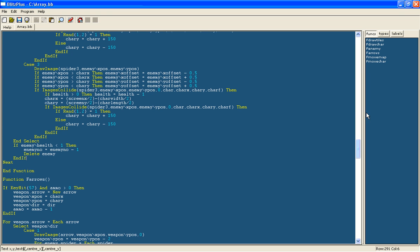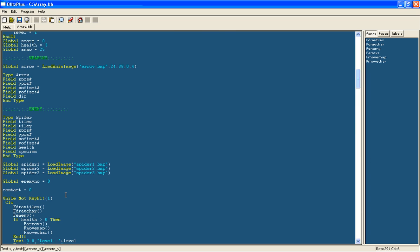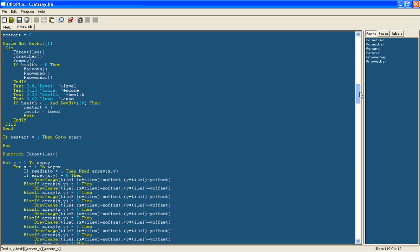We only want to set enemyNumber to 0 when it is your first time through. So we will keep that as a global and say if restart equals 0 then we will set it to 1. Otherwise, if we don't do this, when you restart the game it will think there are no enemies and just keep cycling through the levels.